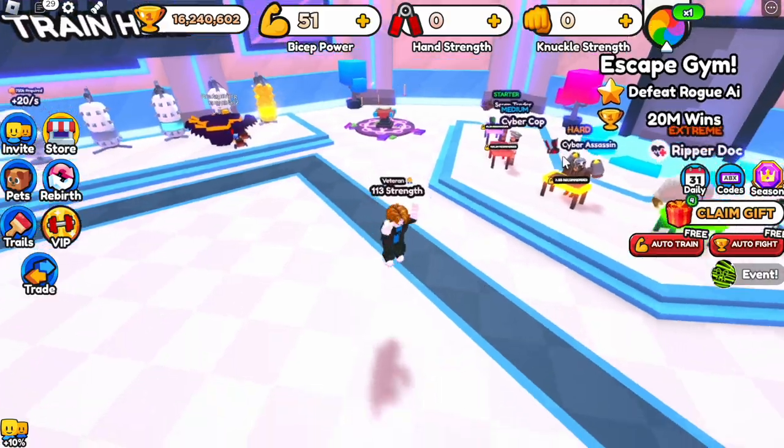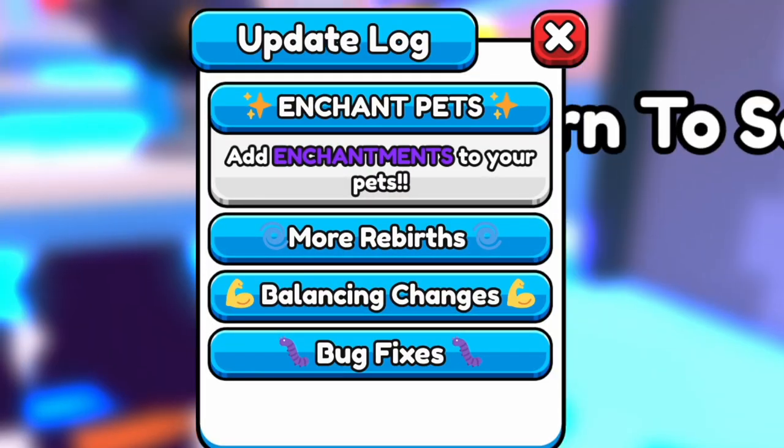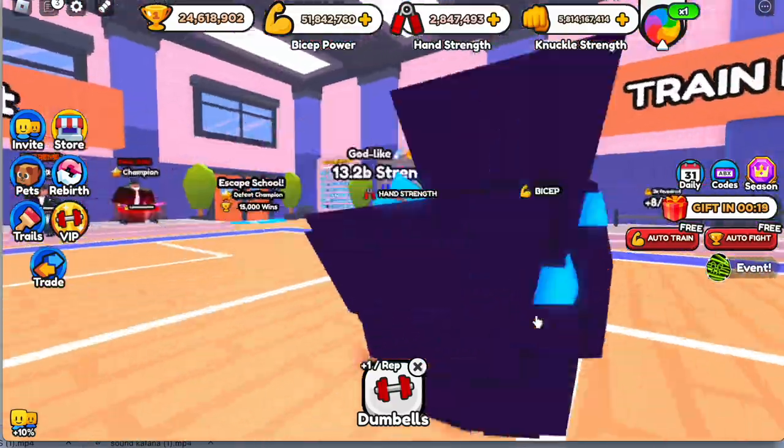Okay guys, so this is my first video, and at the same time the game just updated. Now there are enchantments on the pets. So how do you enchant?